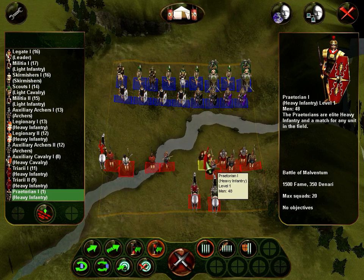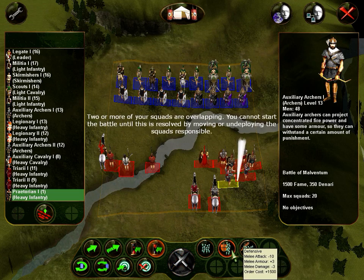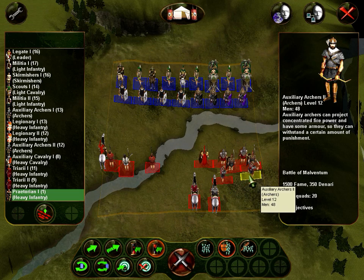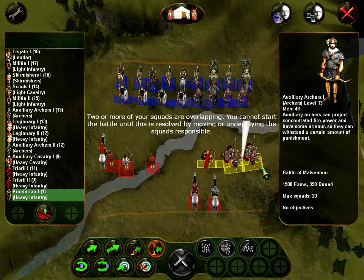Praetorians are going here. Let's go in a closed formation. Put these guys there. Start shooting them. Can we move them? Okay, that's the limit of where we can go. Let's see what they do — are they attacking us or not?